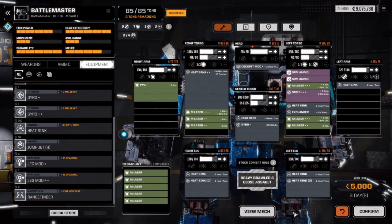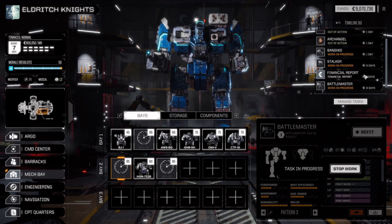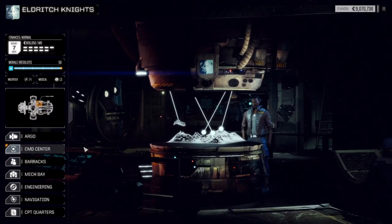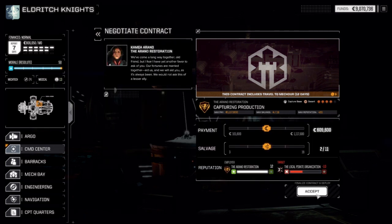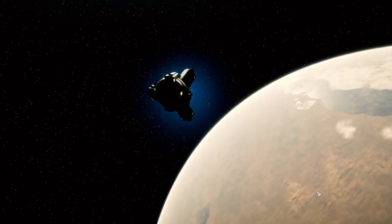I think we're good. Log and note. Go to the Argo. I think the only contracts we have... yeah, capturing production. Capture base — local pirate organization has reactivated an old manufacturing facility in this system. To maintain the balance of power, the Arano Restoration needs to capture this facility. You'll make a surgical strike, occupy the base, and hold it until the restoration forces can arrive to take control. Oh, it's going to be painful because it's more salvage, less money.